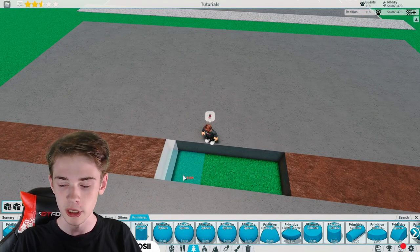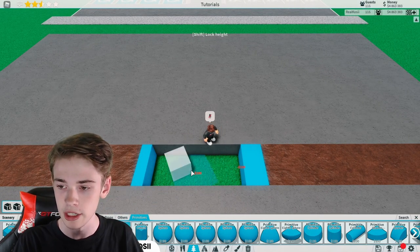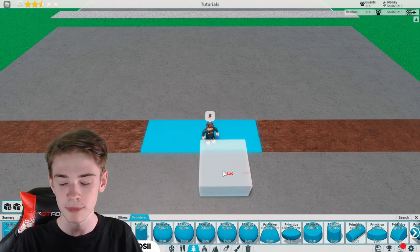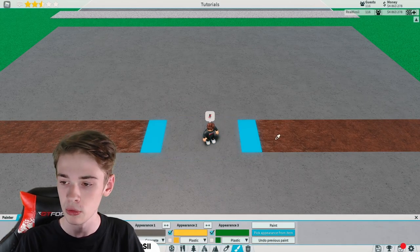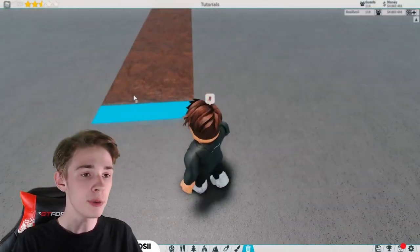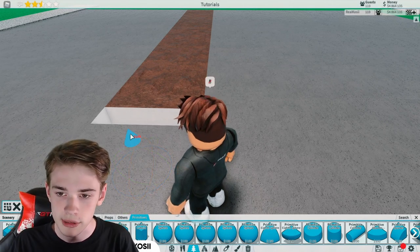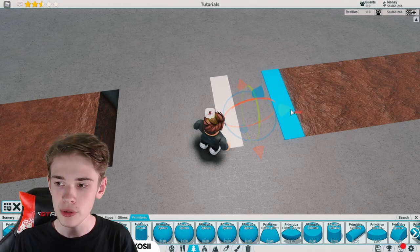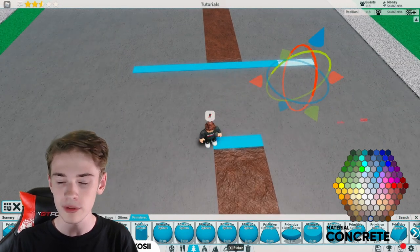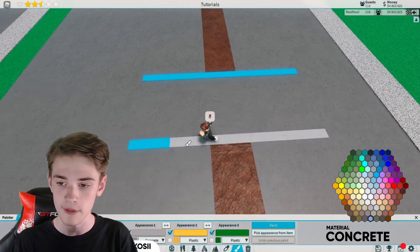We want to grab a primitive cuboid, place one in, and then set our snapping to a quarter and place in another one on each side. In the middle we're going to place two more primitives. Now it's time to paint them: the two middle ones gray, the two outer ones dirt, and the middle ones whatever colour you'd like. Then we're going to come into our destroy tool and slightly lift these up. We're going to do the same on the other side, then bring one, two and then one, two on the other side.